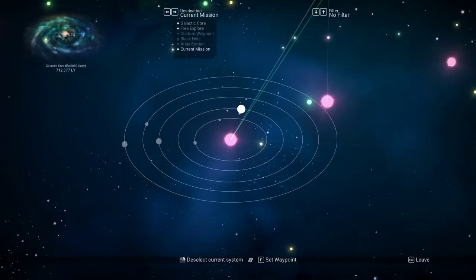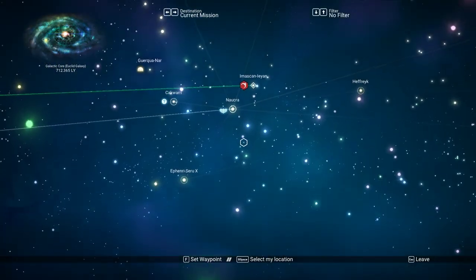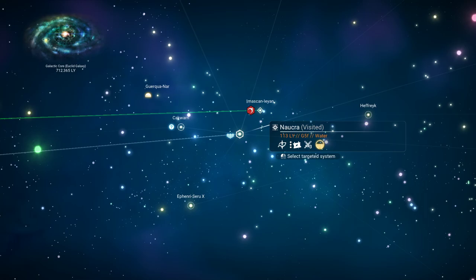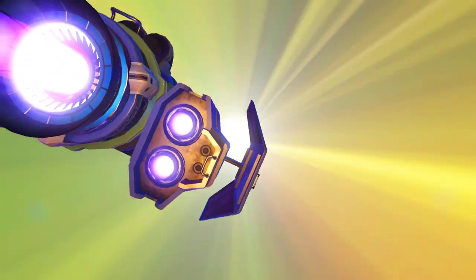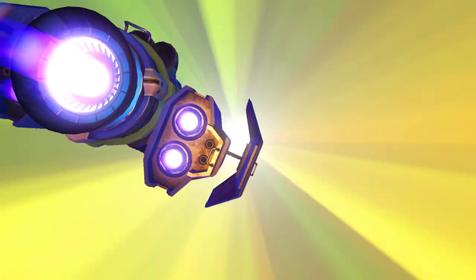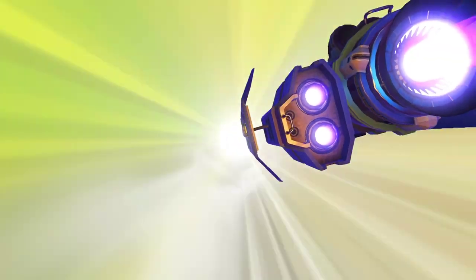Now we are going to warp to the system where the freighter is. That system is called Naukra, and it's in the Euclid galaxy, alpha beta gamma, in the gamma quadrant, 712,000 light years from the center. I'll give you the glyphs for it. The glyphs are also on the multi-tool video — there's also a multi-tool in this system, a nice-looking experimental with a red decal on it, a blue experimental. We're going to warp right in.